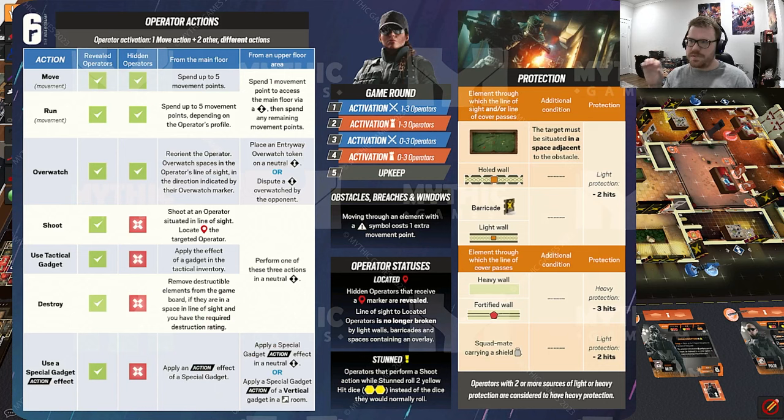When you activate an operator, you have seven actions available. On an individual operator's turn, you can do one movement action and then two other different actions — you cannot do the same action twice in a turn. You can do these in any order: two actions then a move, or action-move-action, or even split your movement to interrupt it with another action. Once I've explained these seven actions, you've pretty much learned most of the game.